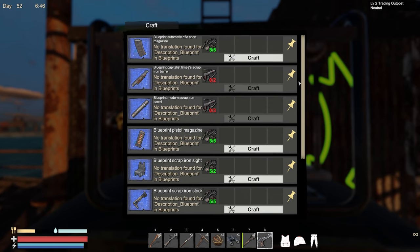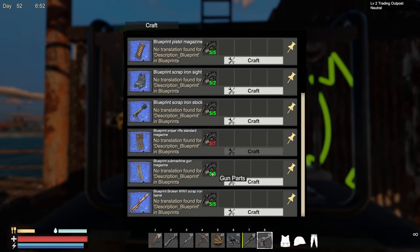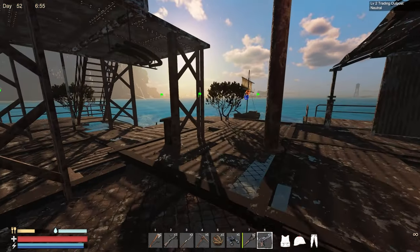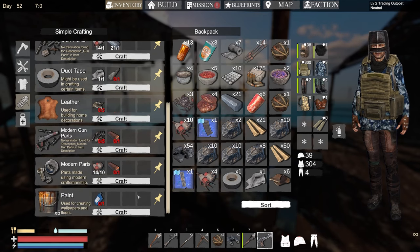These blueprints - iron barrel - these look like just regular things. I want to go ahead and craft one of these. We can make gun parts in our inventory, but it takes a bunch of iron. I just got through making all of that. This takes basically five iron plus one copper, because you've got to make five of them.